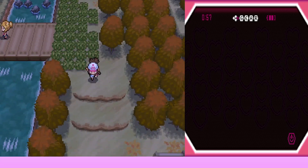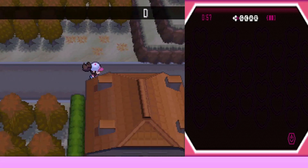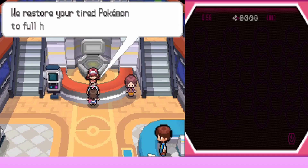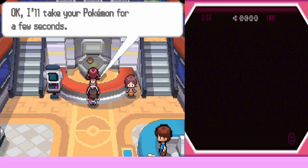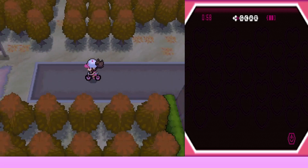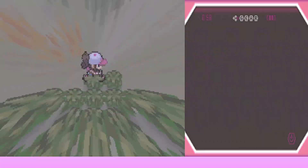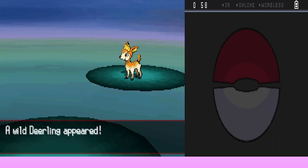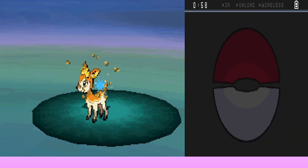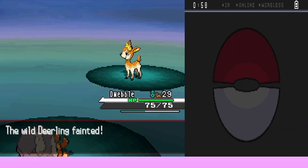They somehow make it through the grass and get back to the Pokémon Center. They didn't have all the time in the world and it takes a long time to get back to the cave. Joe says they can use the bike in the cave but they'll run into more Pokémon. They find a wild Deerling with Dwebble up front — they had lost several Pokémon along the way. Bug Bite finishes it in one super effectively.